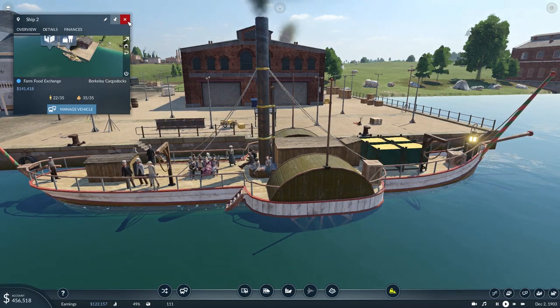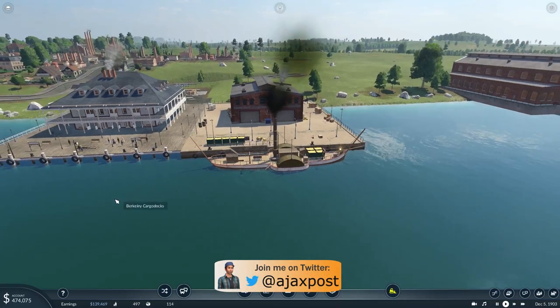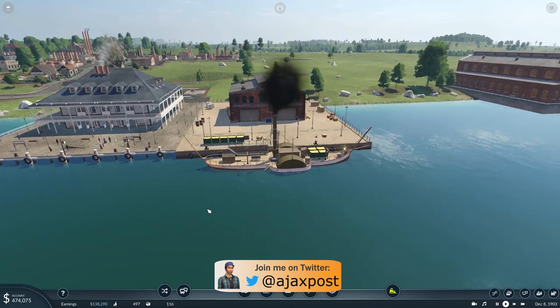Loading up with the wheat, and then it will shuffle along to the passenger dock right alongside to allow these passengers to disembark and this new set of passengers to climb aboard.